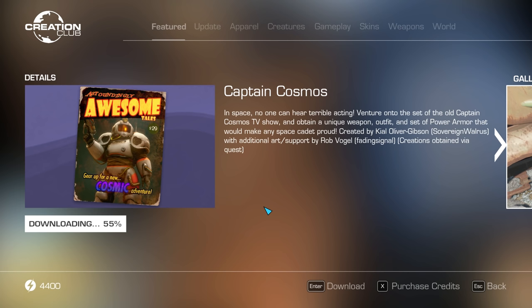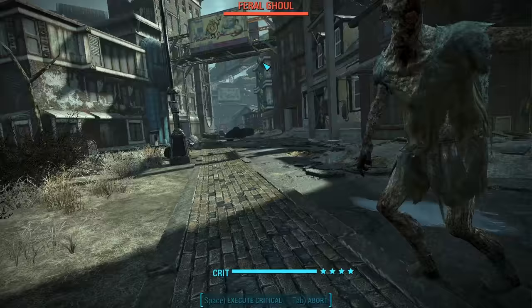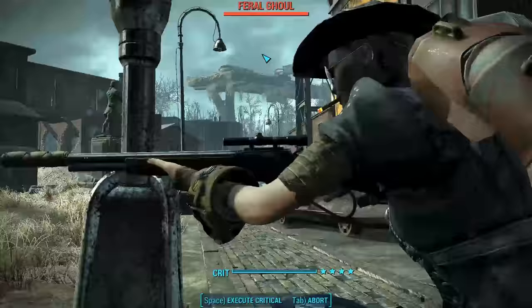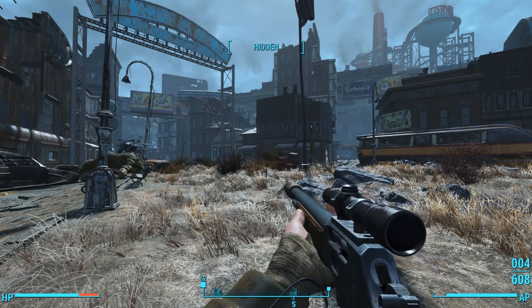The next time we arrive in the Commonwealth, we start the Captain Cosmos quest to find the Captain Cosmos delivery. On a side note, I really like the way Bethesda used the radio system on the Pip-Boy to integrate new DLCs. The way the Creation Club creations have worked so far is we just get an anonymous message and some new quest, but we don't have any story or lore that tells us where that message comes from. I'd love to see the start of these quests integrated into the lore of the world a little bit better.